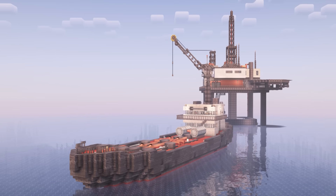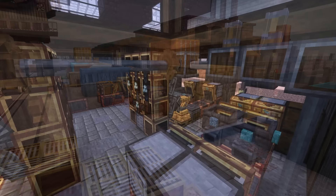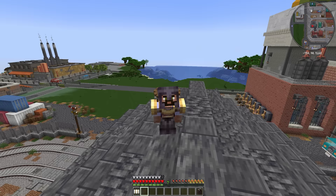Last episode I built a gigantic oil tanker, a forklift truck, and a factory to transport and process Prismarine products from this oil rig to this main storage warehouse. Which brings us one step closer to our next big project.